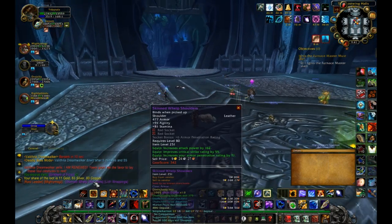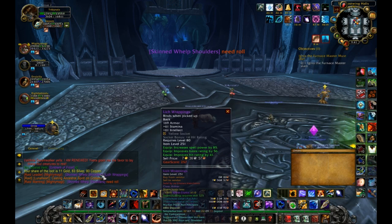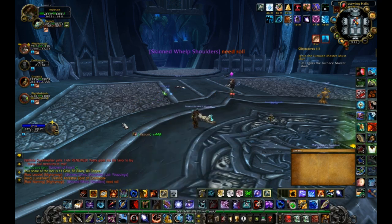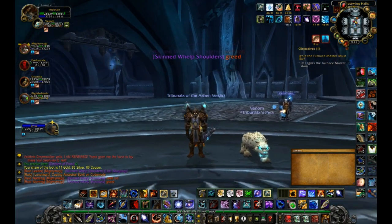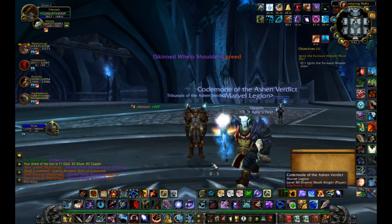If there's anything I missed in here because I talk too fast, then write it in the comments. So there's Sindragosa's Flawless Fang — nice back piece — and nice leather shoulders. So those are the two items. Nothing for a hunter. And that's it for this video. Thank you very much for watching, and take care. See you next time. Bye.